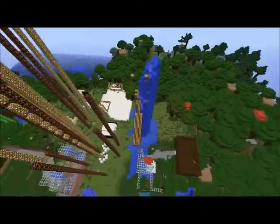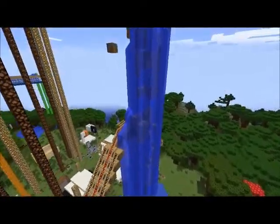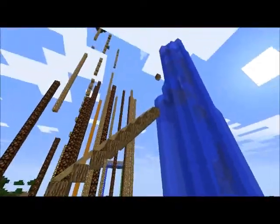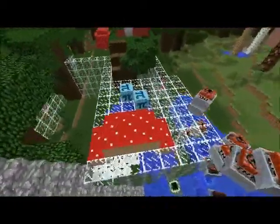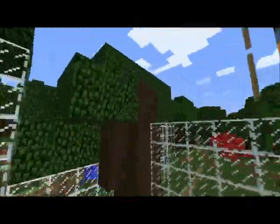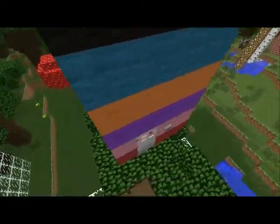Here we have a Minecraft system that is stuck in wood and lots of water. We also have a glass building with water and mushrooms in it. We also have a rainbow house made out of wool.